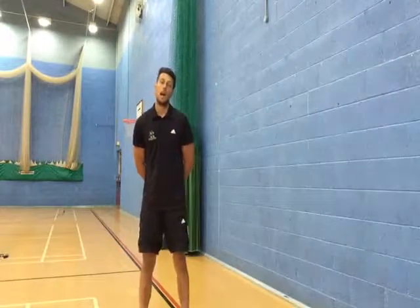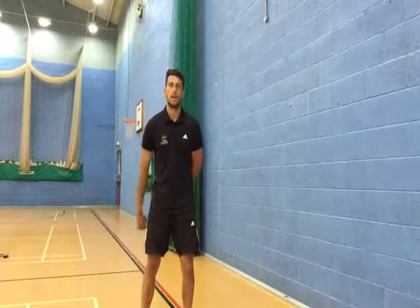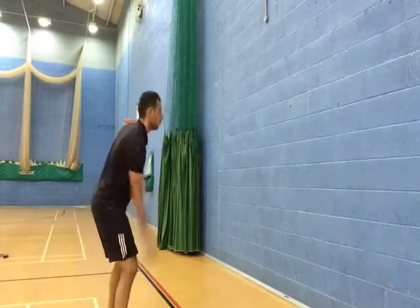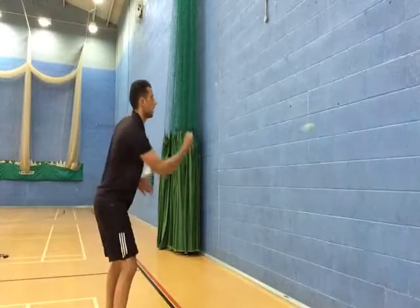Challenge 2. Again a basic throw and catch, but now we are going to use the wall. First one: throw with your dominant hand, catch with two hands using the technique shown earlier.